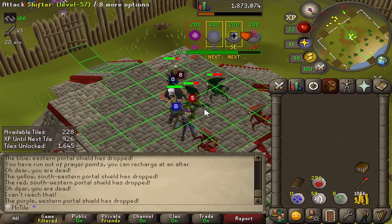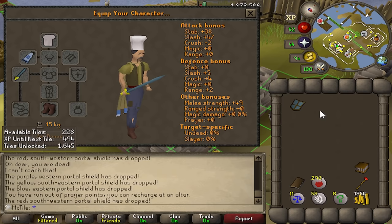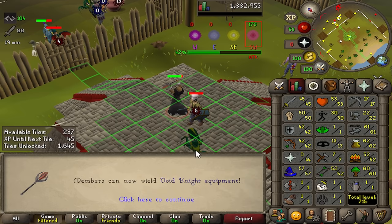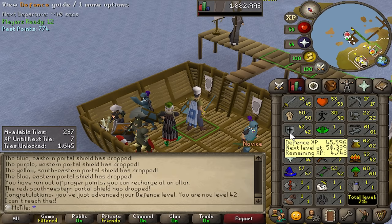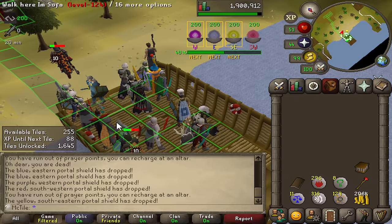I'm just going to keep working on defense. I'm pretty happy with 45 attack and 50 strength, so I'll try to get defense up to 45 before I finish off my void set. I can now actually wear the void that I've been working almost 20 hours for. You also need 42 attack, strength, ranged, and magic to wear full void, but I'm at almost 800 points right now, so I figured I'd have all the stats needed by the time I got it — and that turned out to be the right call.